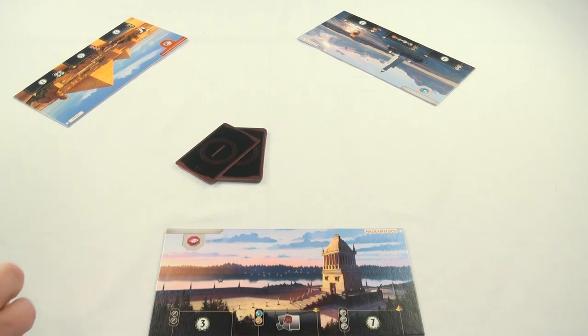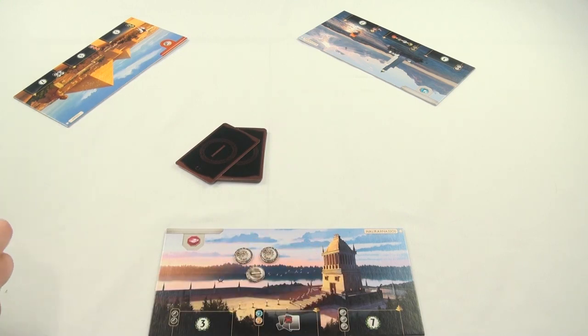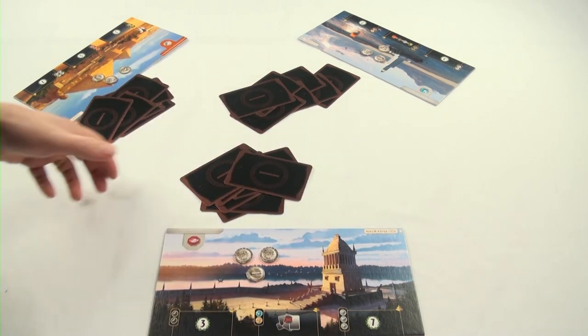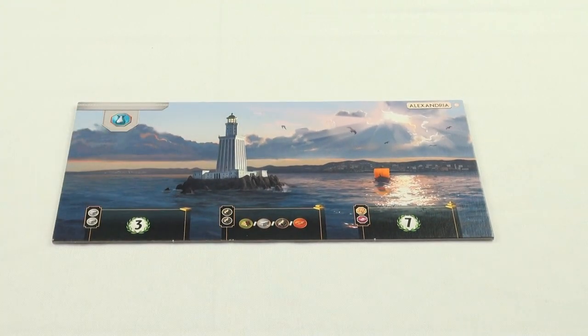To finish setup, give each player three coin tokens. These will be used later in the game to buy resources from other players. After this is done, the first round can begin. Take the first deck and split it evenly amongst all the players. Before we take a look at the cards, let's first take a look at the Wonder Board.